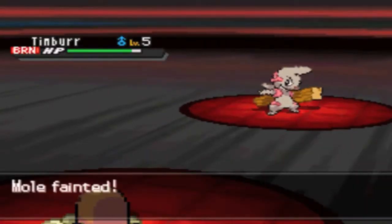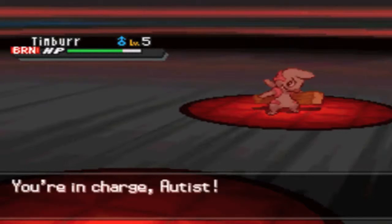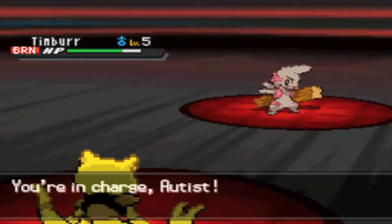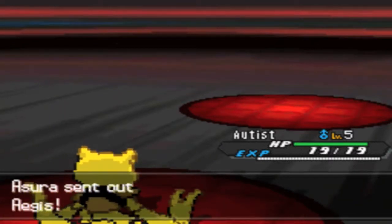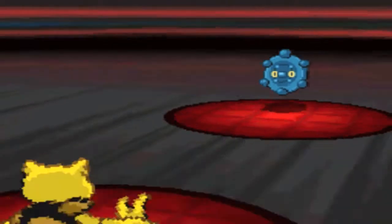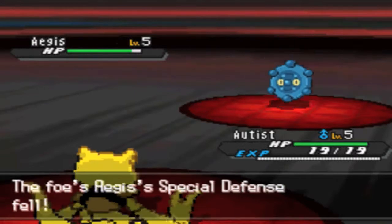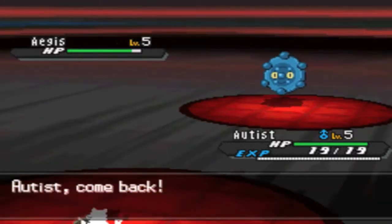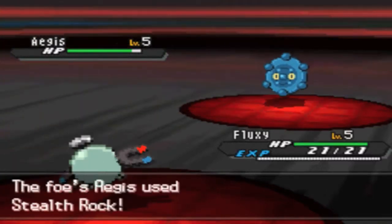He's just gonna take me out next turn with Mach Punch. I did try to attack him just in case he didn't go for Mach Punch, but I don't see why he wouldn't. So I'm going into my Abra, knowing I can probably take one of his hits and kill him with a Psychic if I can get it off. And knowing that I'm faster, I'm gonna be able to lock him in with my Magnet Pull ability if he wanted to switch.